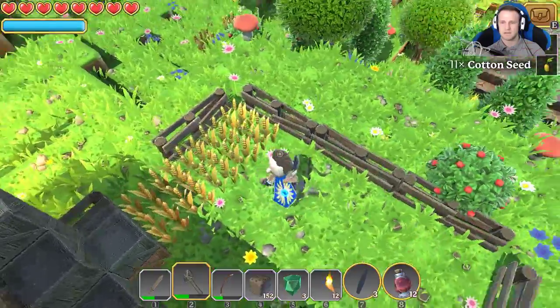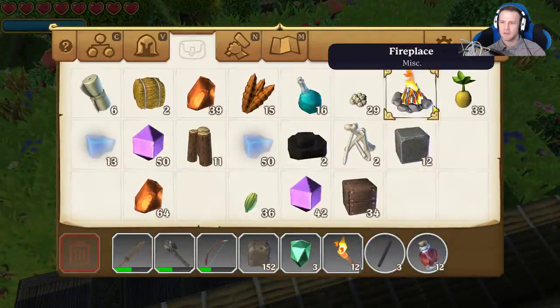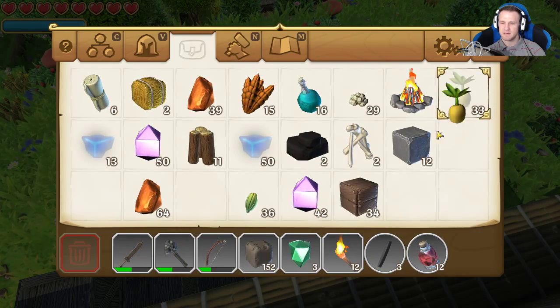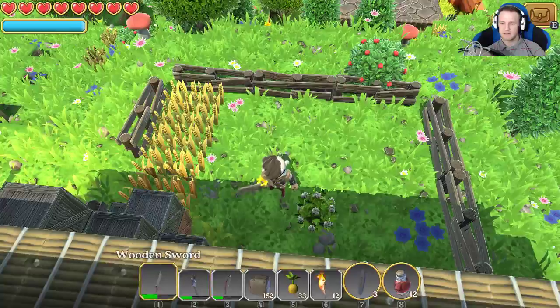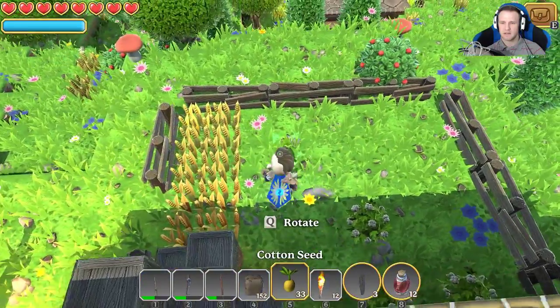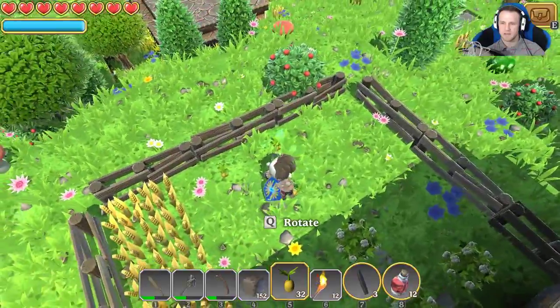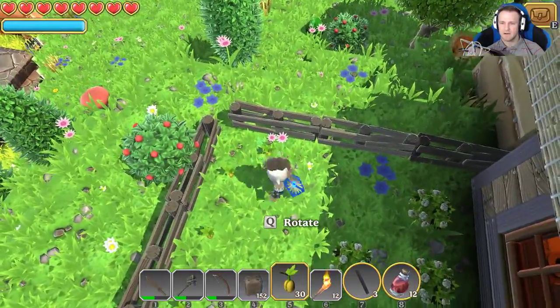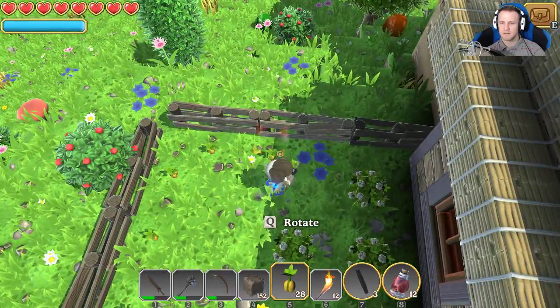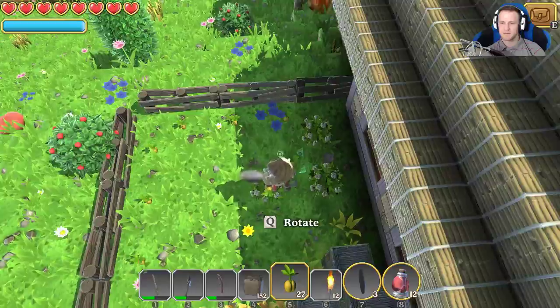I'm going to put that back together and I need to replant — cotton seed, there we go. Okay, planted! Gotta grow a cotton farm around here. Oh, already got some growing — forgot about the ones that were already there. Put one there, one there, one there.